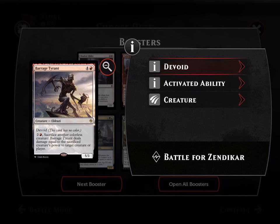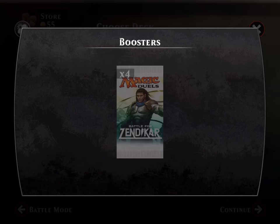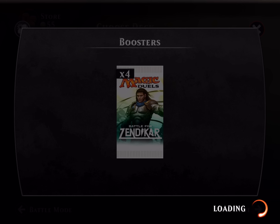Sacrifice another colorless creature — it deals damage. It's pretty good, it's got a pretty good attack size on it, so why not.